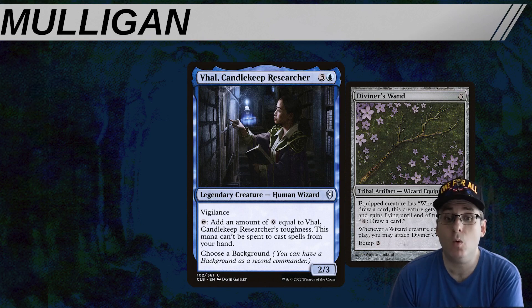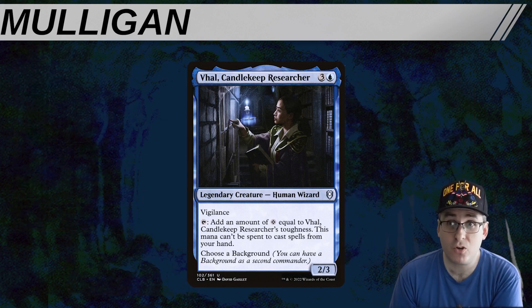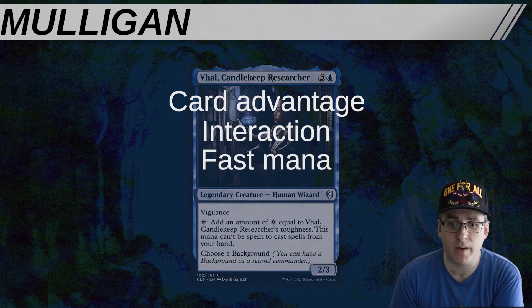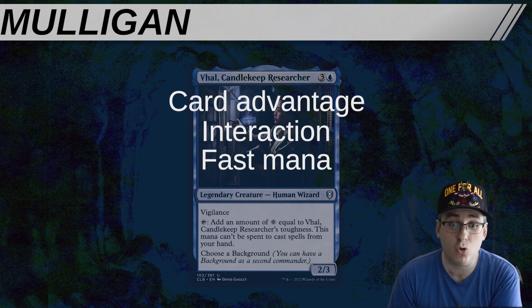Diviner's Wand also acts as a mana outlet if we decide to win with Umbral Mantle instead, and it's just kind of nasty as a four-power flyer that can start to clock people in a grindy game. It allows for a natural line where we can win on the spot after resolving either Umbral Mantle or Staff of Domination, with the Wand serving as the outlet for Mantle and easily bringing Vol to five toughness for Staff. So, first things first: get your priorities in order. Opening hand needs card advantage, interaction, and ideally some fast mana. Worry about assembling your combo after you have the ability to grind out the mid-game, stop the faster opponents, and get Vol on the table in the first place. You need to play into Azorius's strengths to be successful with this deck — don't try to play against them.